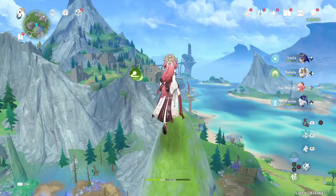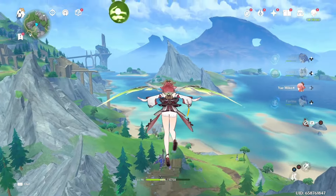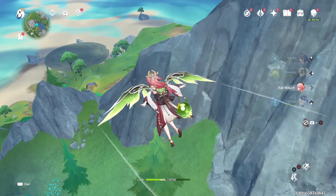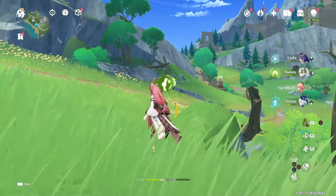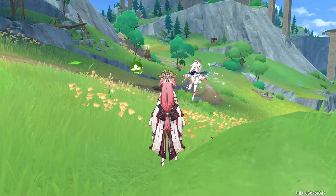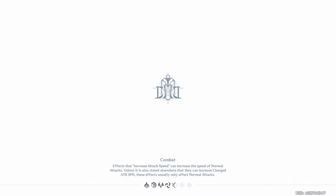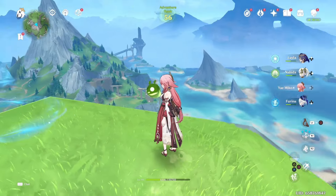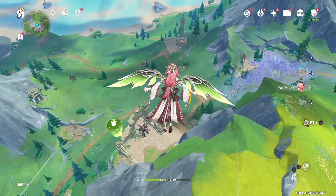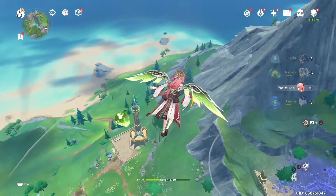Let's check out what's up here — there might be a chest down here at this camp. It's hard to tell what's over here. Oh, they changed around the Paimon menu and it's actually so aggravating now — I can't get used to it, it's no longer instinct to hit the map. Let's go back up here and see what else we can find.